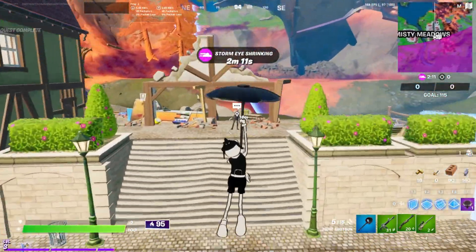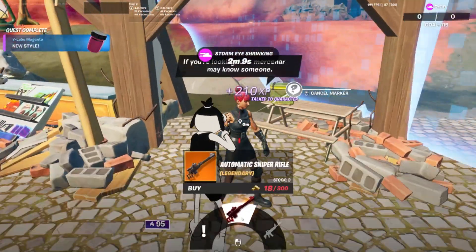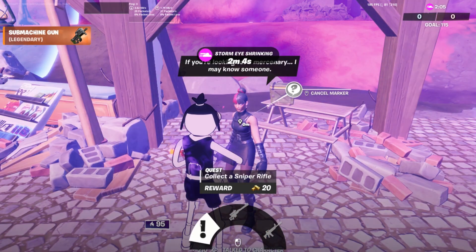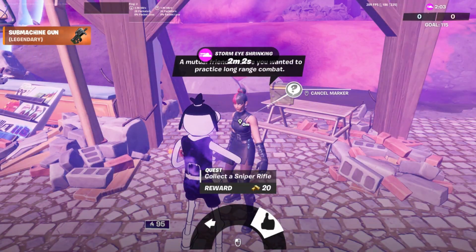To do character quests, just mark and locate them on the map, then simply talk to them and accept the quest. Complete all the quests that character gives you and you will get a bunch of XP.